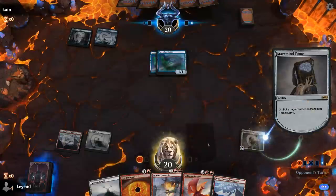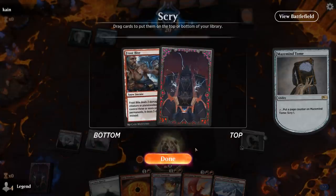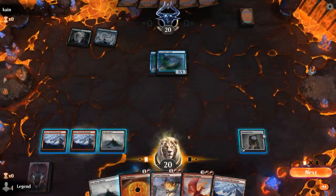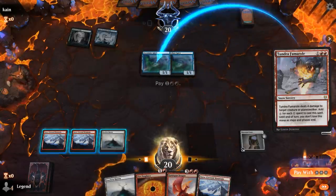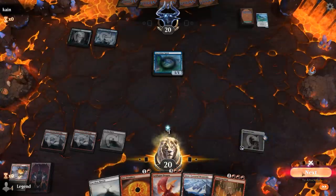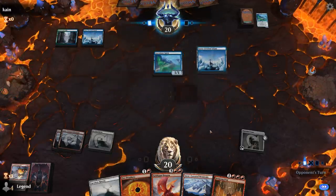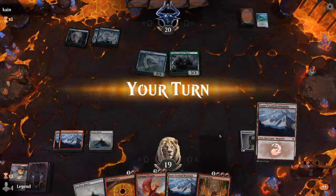I'll Scry with Tome for now. Frostbite seems okay, although I do need to start finding some combo pieces. I can Fumarole plus activate Tome, which is reasonable. We've got Ironcrag Feat but we're still missing Maskwood Nexus and Deathbell Warcry. Although maybe this is a game where we just start beating down with our Goldspan Dragon.